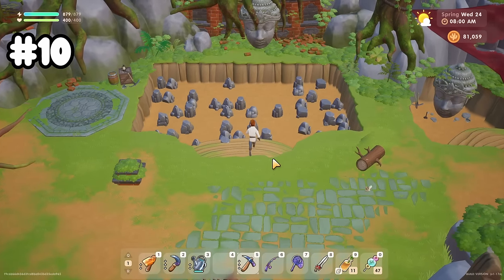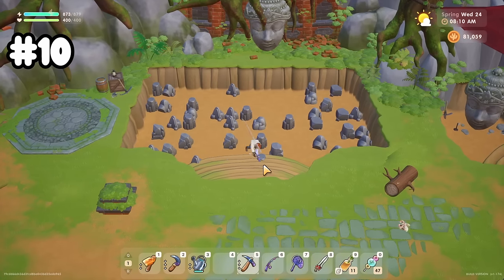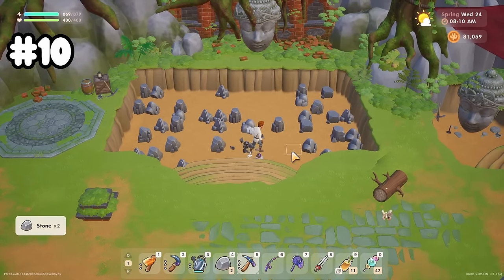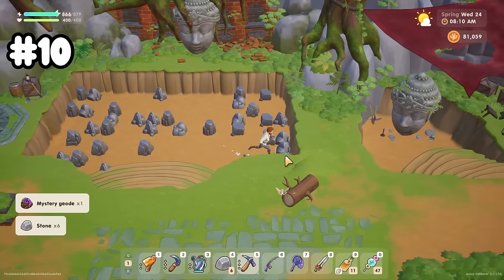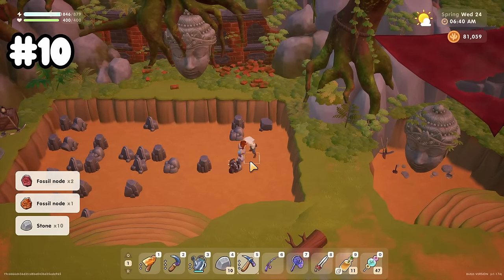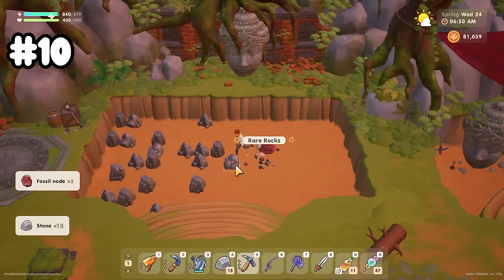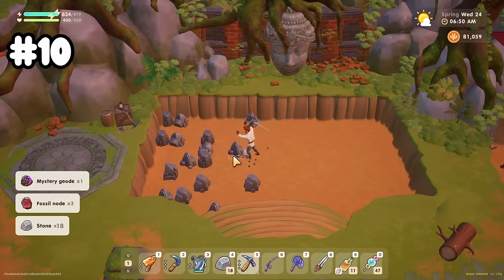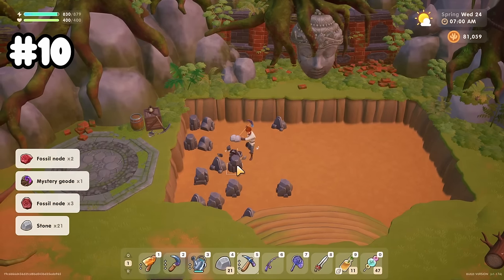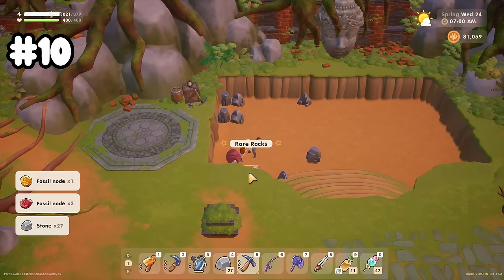After you unlock 14 bundles, you also unlock the dig site, which is found at the beginning of the hardwood area. This place has a chance to spawn all kinds of fossils and mysterious geodes. So if you're still trying to complete your museum, this is a great way to get what you need. It spawns daily so you can make it part of your routine.